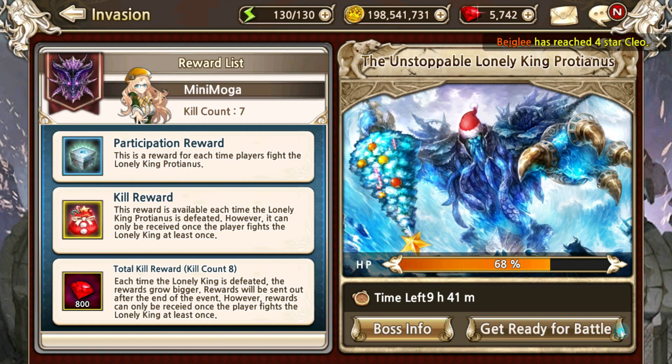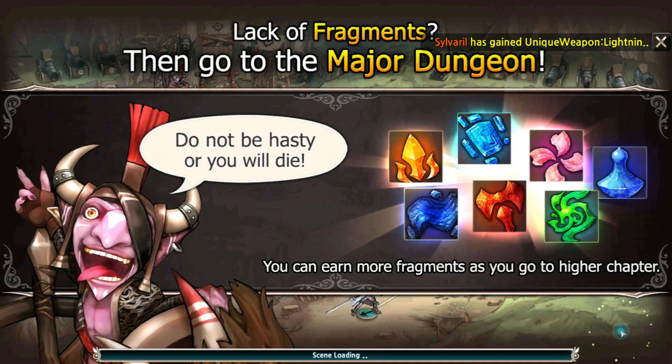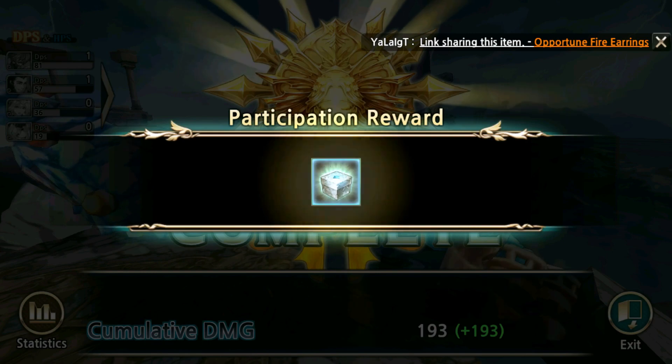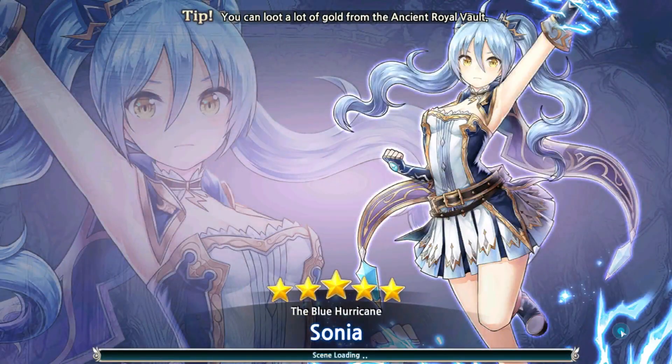And so that's basically it. So if you don't have anything to do for a while, start the macro, go do something else. You can get some participation rewards, those things there. You know, they're not really that great, but it's stuff, and also you shouldn't miss a kill reward. That's basically it.